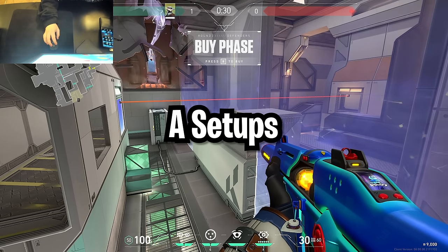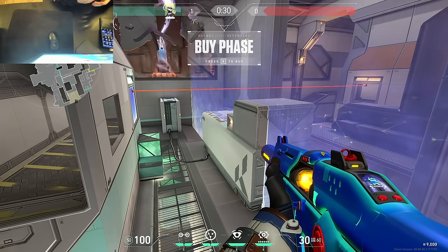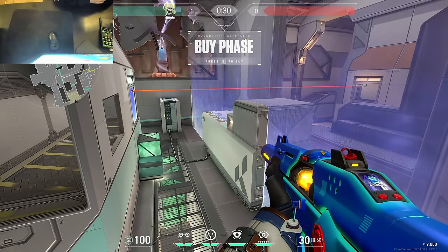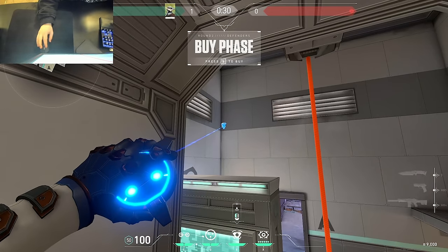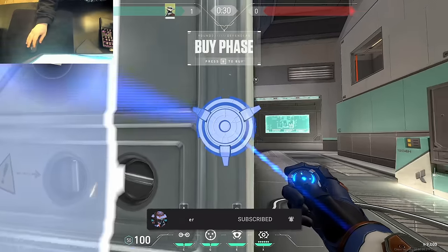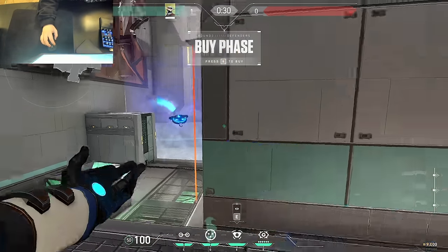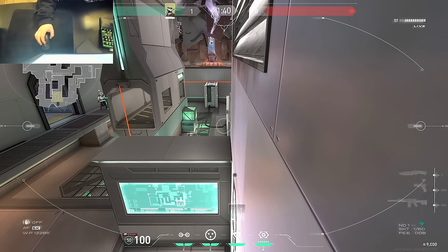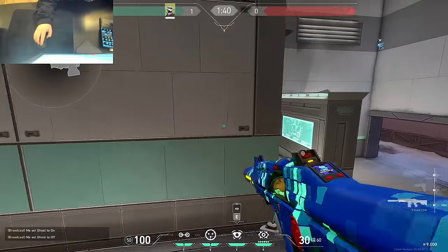Now we're going to take a look at A setups. These walls here are pretty restrictive as to what you can do — they don't give you too much space to work with for your util, so a lot of the setups on site are going to have you throw things after the barrier goes down. For the first A setup, come into tower and toss your cam in this corner, throw your first trip at the edge of this wall, and your second one on this wall over here. You can play behind tower or up at heaven. Once you hear enemies at A, toss one cage here and your second one on this side, then sit on your cam until somebody hits your trip — pop your cage and get an easy frag off that.